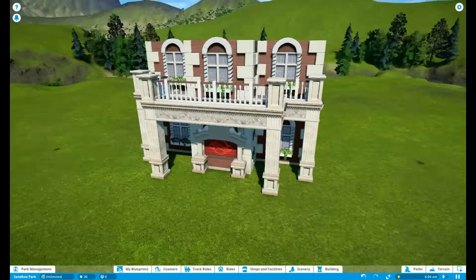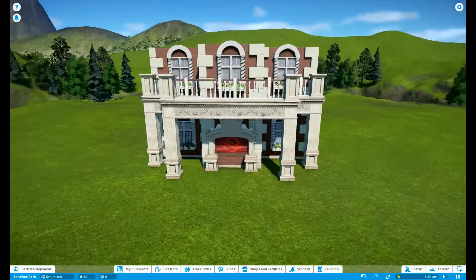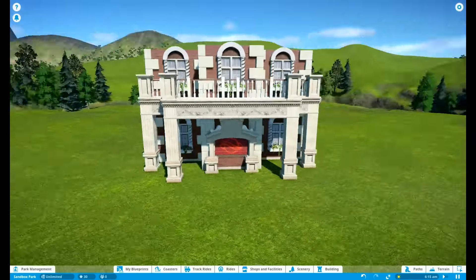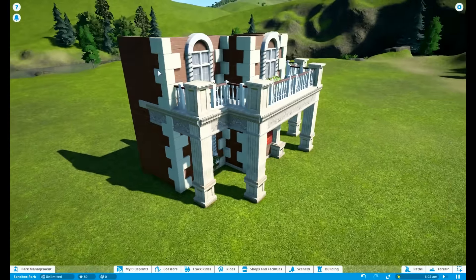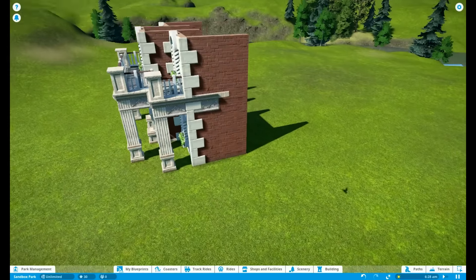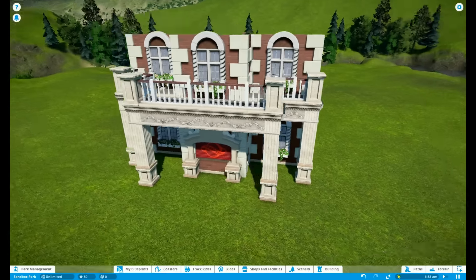Hey guys, welcome back to episode 3 of how to make a main street building. This is what we have made so far, and I'm quite happy with how it looks right now. I really think we should give a little bit of touch at the edges because it looks a little rough, but that's not for now.